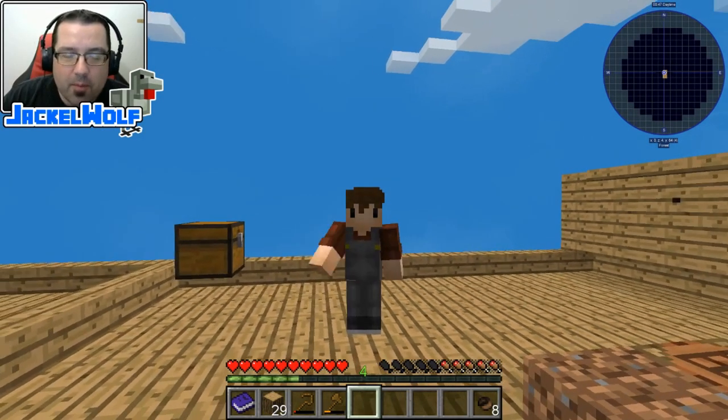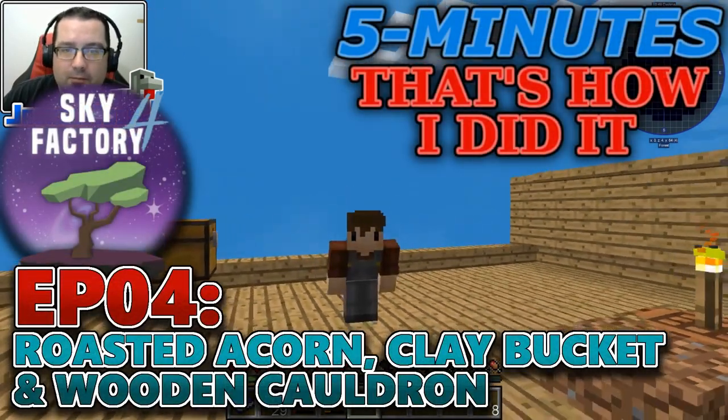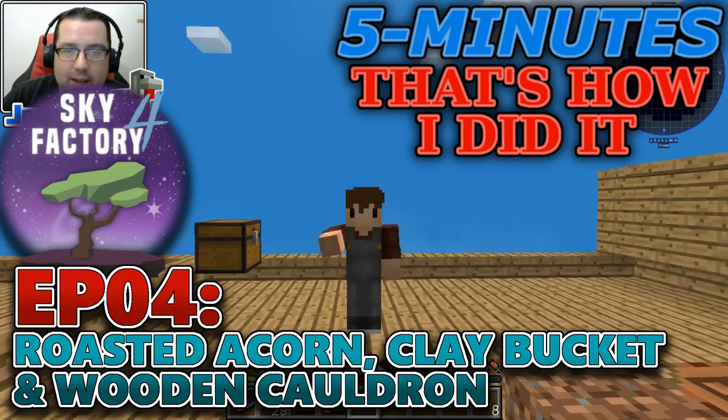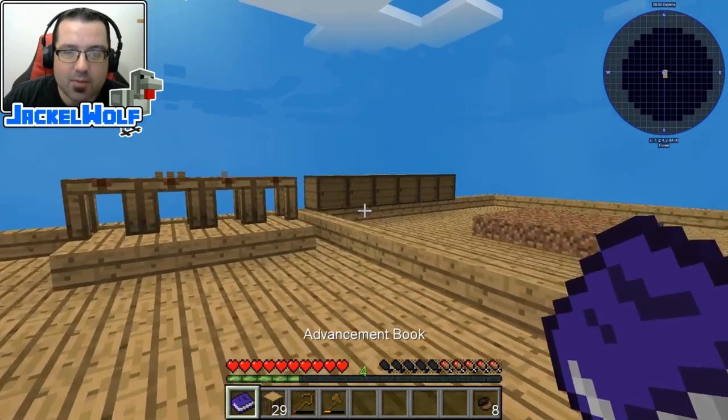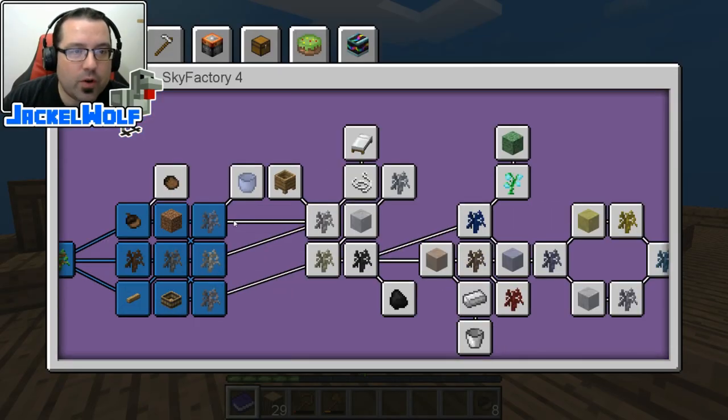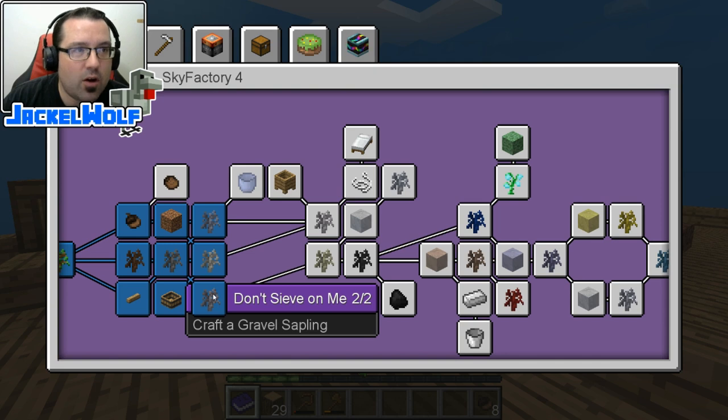Hey everyone, it's Jackalwolf back in Sky Factory 4 with another 5 minutes. That's how I did it. If you've been following along, you know we are working our way through the Advancement book. Last episode we worked on the Clay Atkin, the Break a Leg, and the Don't Civ on Me Advancements.